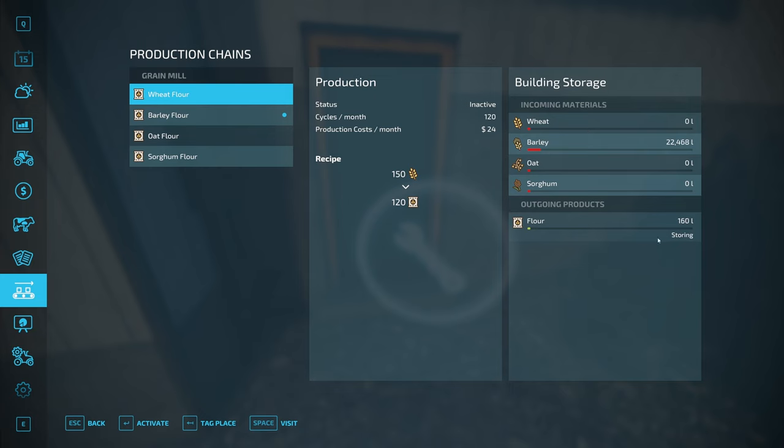Basically we get to double-dip on that barley — we sold it to the mill, then we bought the mill, and now we're going to sell the flour. We're not doing a big enough production right now to make it really worth it because we spent more on the mill than we made with the barley. But if you were to fill all of these all the way up, you would make a substantial amount of money selling all of it and then turning it all into flour.